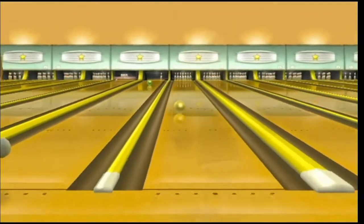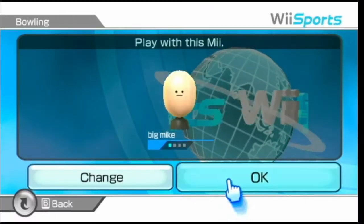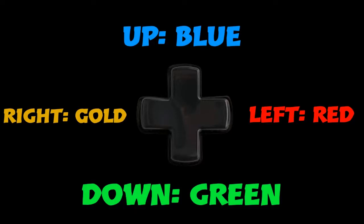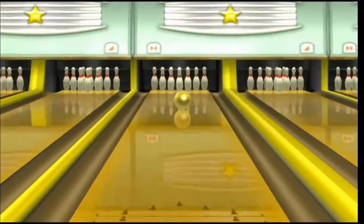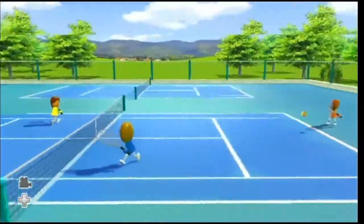Let's start this video off with my favorite sport, bowling. While you're in the loading screen, you can press on the d-pad to change your ball color. Like you can see on the screen right now, I pressed the right one and got the gold ball.